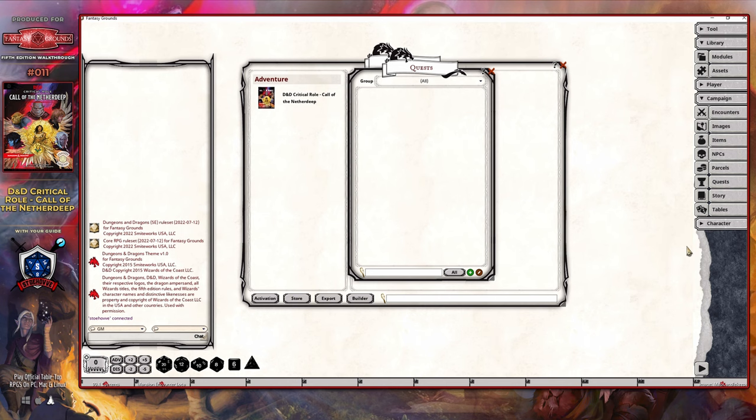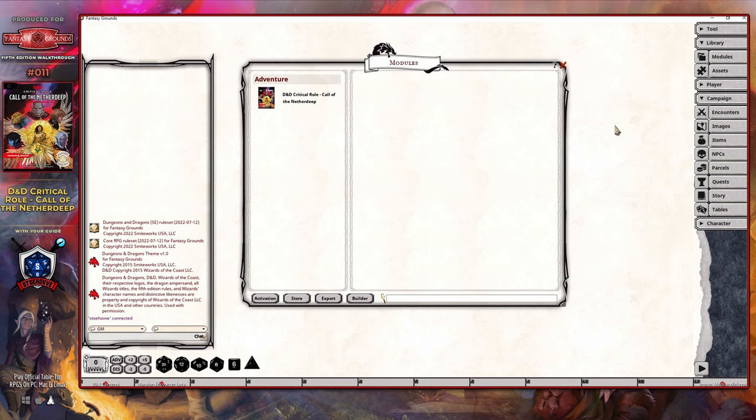I need to point out that this module does not contain quest items that are usually found in various modules, and that is primarily due to the fact that this module is geared, for the most part, on leveling up characters through specific points within the epic arc. All of these particular panels are available from the category campaign, and if you don't have it expanded out, all you have to do is click it to drop that down.